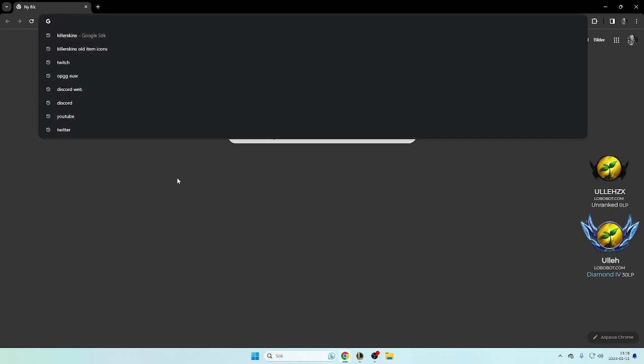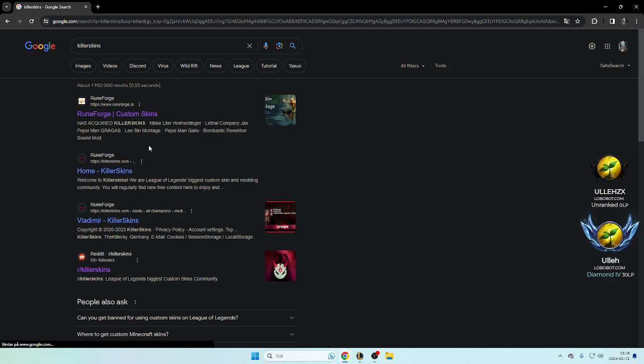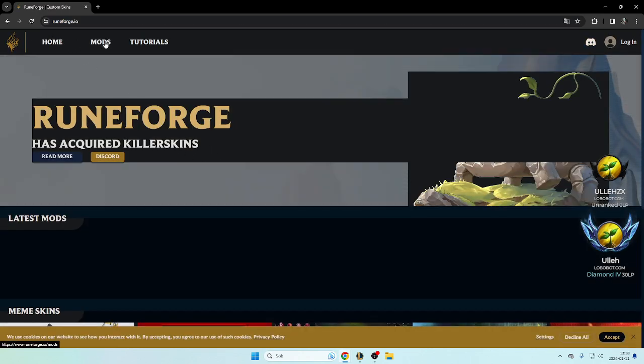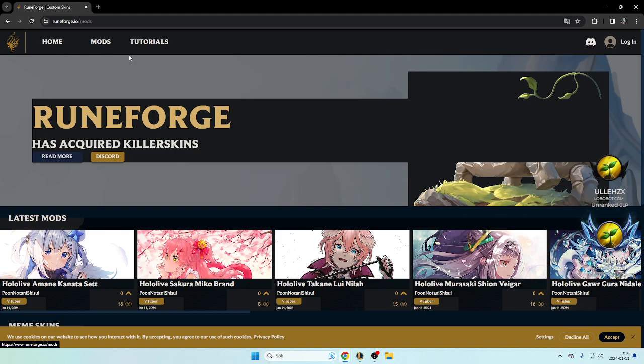So to get the old item icons, it was called Skill Killer Skins, but they changed it to RuneForge. It doesn't matter — search 'Skill Killer Skins', go into RuneForge, and then I think you click on Mods.